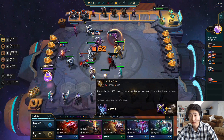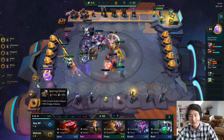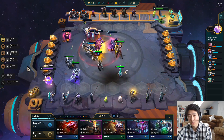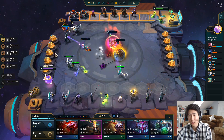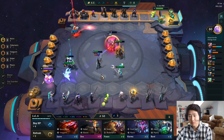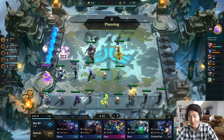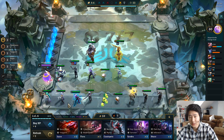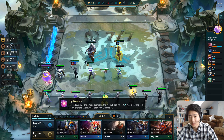We could go for Infinity Edge — sure, we'll go for that. Give Lucian Rageblade and Blue Buff; those are the core items to boost his spell damage to the maximum. It's all about trying to kill enemy champions in one shot, and that's why you want Rageblade. At three stars he's going to be a beast. I'm going to drop the Teemo — I just want Cybers basically.